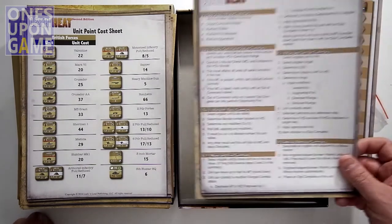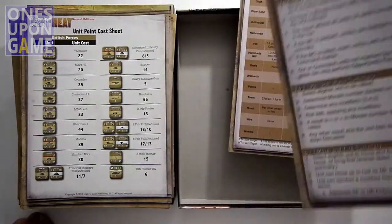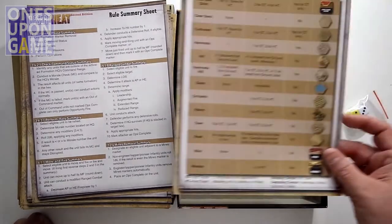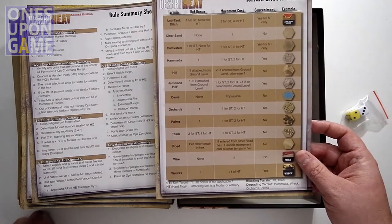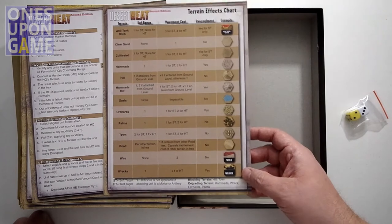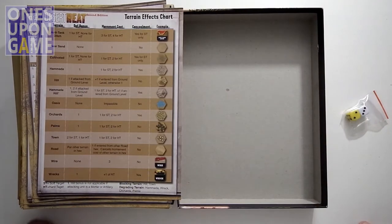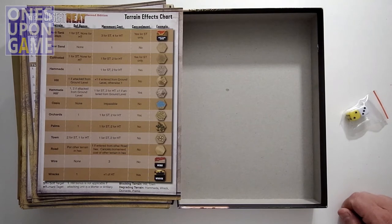You get a rule summary sheet — a quick guideline to follow when actually playing, so you don't have to look at the rules all the time. You also get a terrain effects chart, which is helpful for figuring out the different terrain factors, and on the back is the chaos table — when those chaos chits are drawn, you roll for a random event, though certain scenarios use them and certain ones do not.